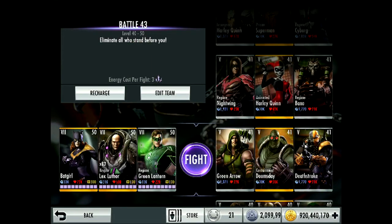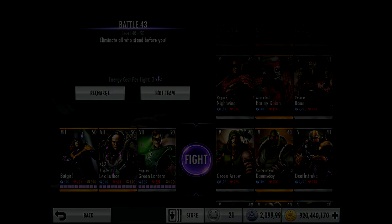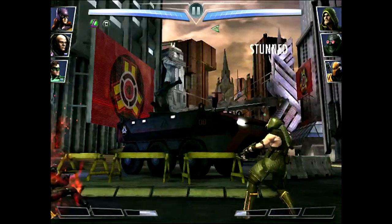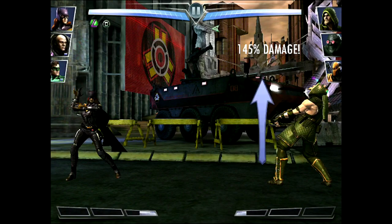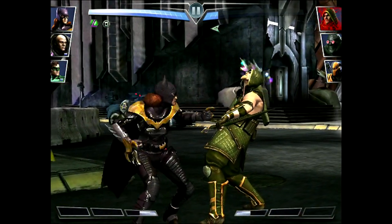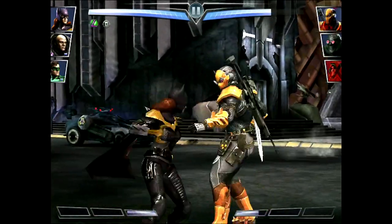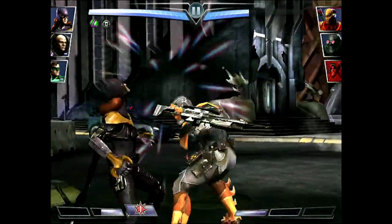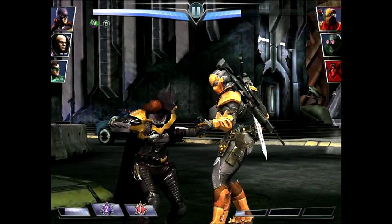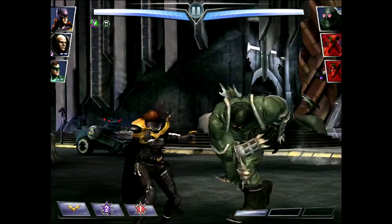Getting into a battle now against Crypto Lex Luthor and Regime Green Lantern. Used the first move Art of Deception right away, then a rapid swipe — nice, stunned him — and knocked him out pretty fast. But there's Containment Doomsday next, so that's going to be really hard. I got my second move ready and I'll save it for Doomsday.